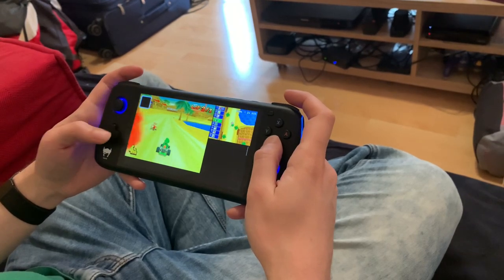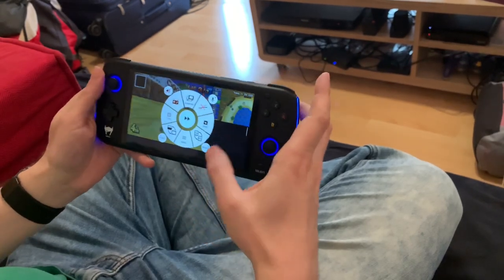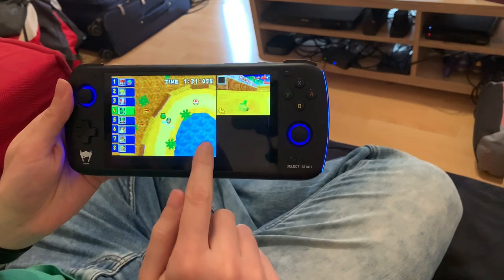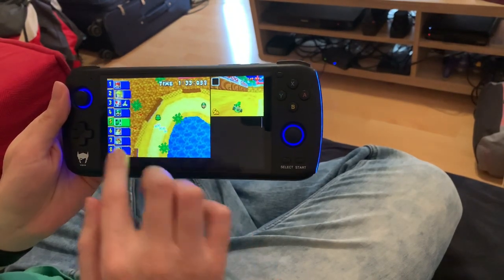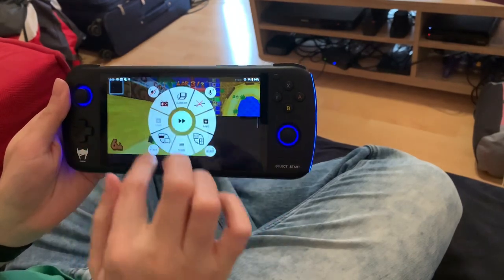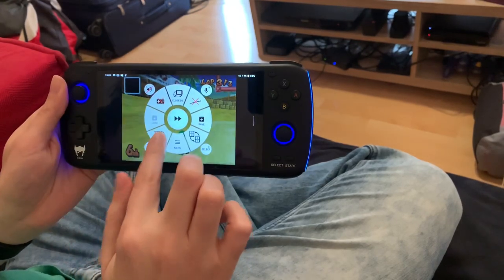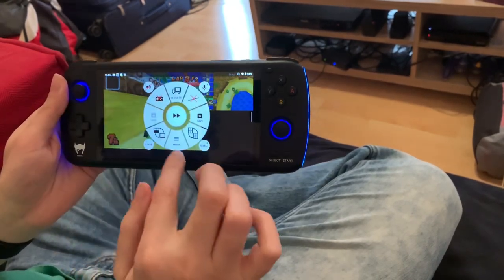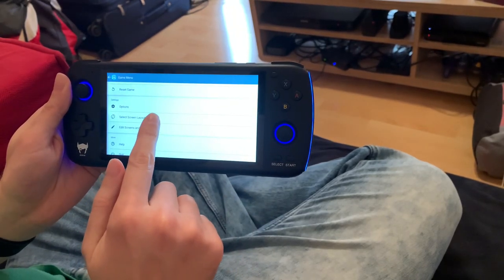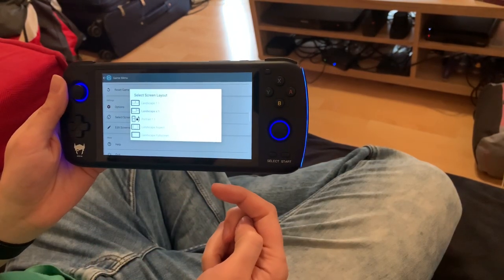I think you get the impression of how this looks. If you hit the back button, you get to the menu here in Drastic. Then you can do things like swap the screen, set it full screen if you want. If you go to the menu, you can also go down to the screen layout.